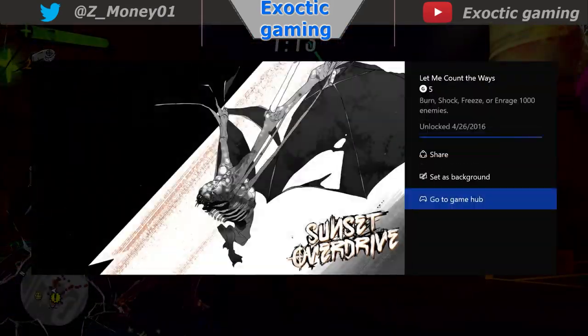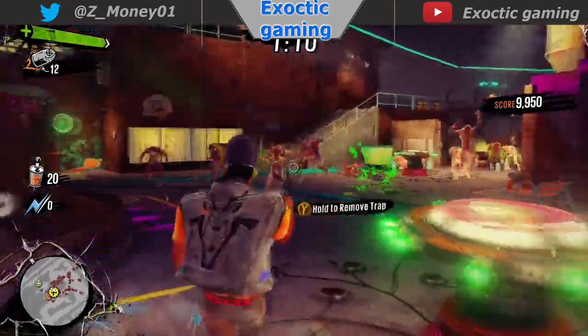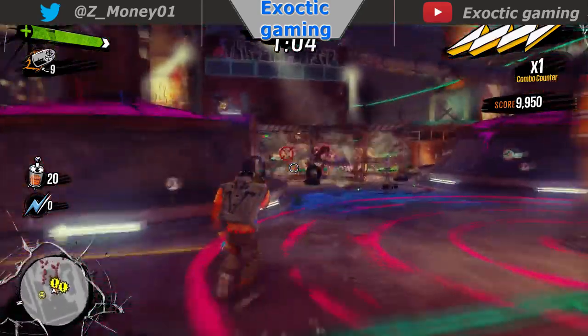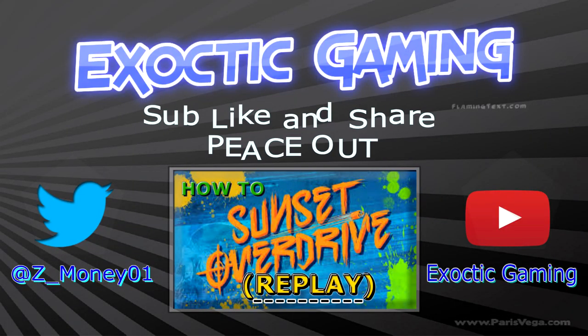I recommend using your shotgun because that's the fire gun. Right here I get 1,000 kills using fire. You can use shotguns, fire, shock, ice, burn, or freeze — whichever one. You gotta get 1,000 kills, so it takes about five or six rounds like the other one. It's only 5 gamerscore, so good luck.